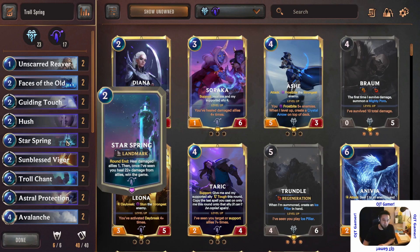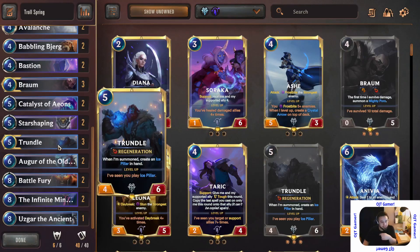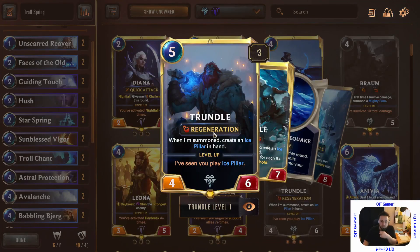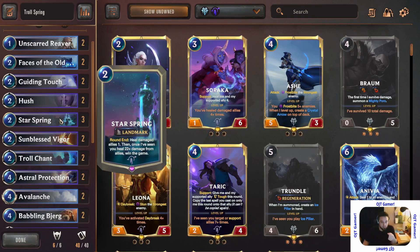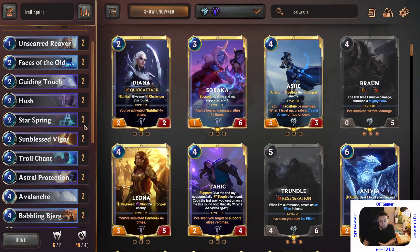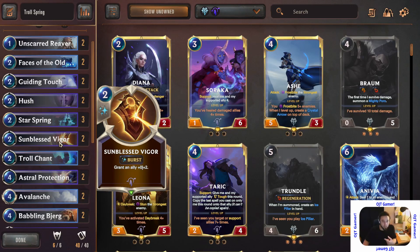Back to the deck — Star Spring is my key focus here. You've seen games where the card doesn't play, so the deck needs a different way to win. That's why the trolls are here — they're big strong guys, along with some dragons, to get me to the late game. They have Regeneration, which heals fully at the end of each round. Star Spring says 'heal damaged allies.' Once they both combine, the numbers are very immense — 22 is not a lot, really.